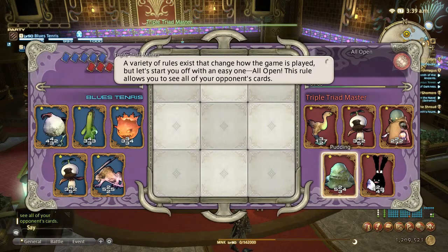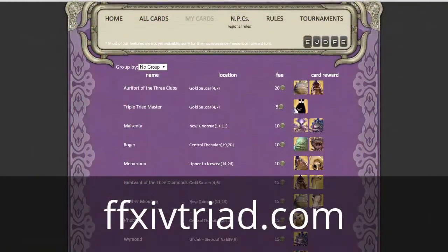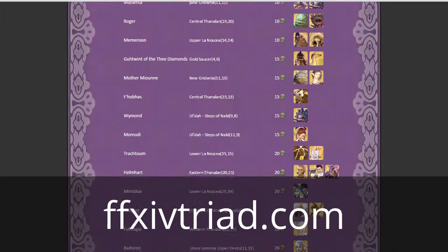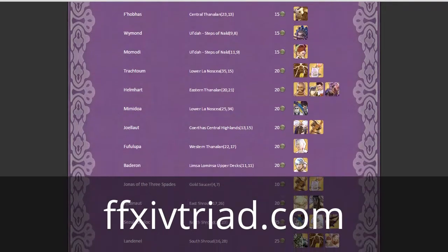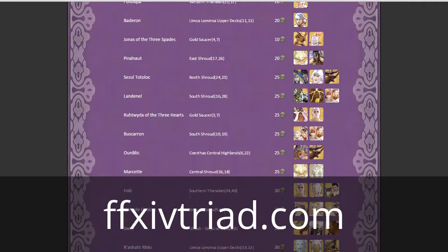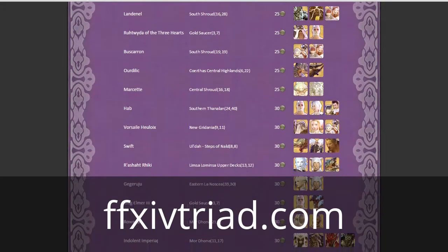So where do you get 60 cards is probably your next question. The best resource I've found is the website FFXIV Triad. They have a list of all cards along with how to find them. There is also a list of NPC Duelists and the cards that they award randomly. When you beat an NPC Duelist you are not guaranteed to get a card, but this will show which cards they have a chance to give you if you are awarded one.